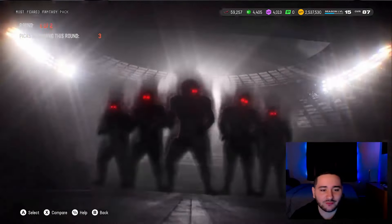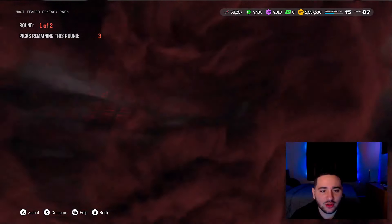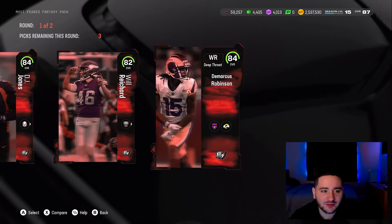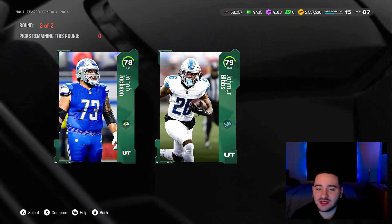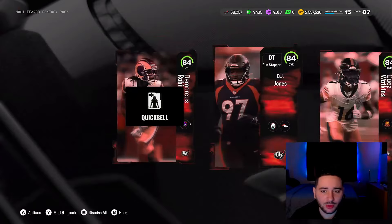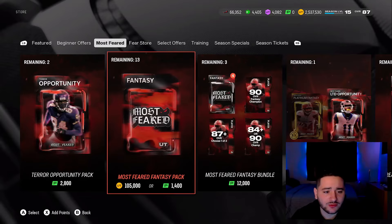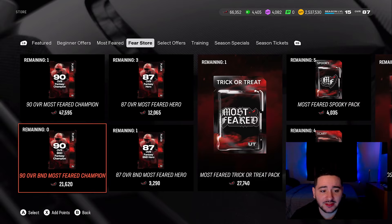Let's rip it again. First round started off with 84 overall Quez Watkins, so that's a good thing — these are all 84-pluses. 84 DJ Jones, 84 Marcus Robinson, and an 82. Three 84s this time around, but you're gonna need an 87 overall pull. If you don't get the 87 overall pull, you may be screwed. Three 84s right there, going right to Fear.